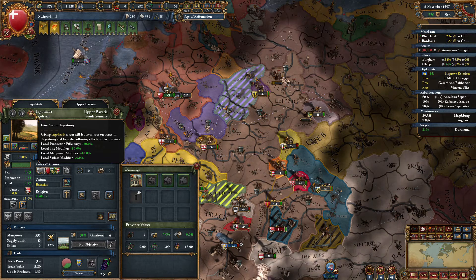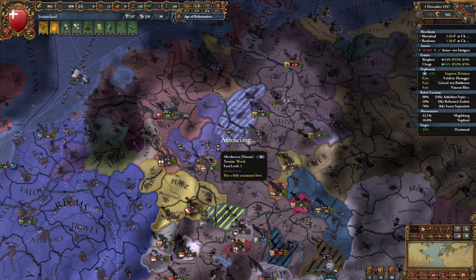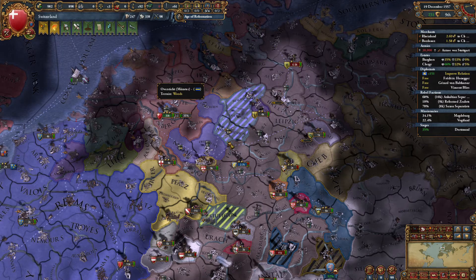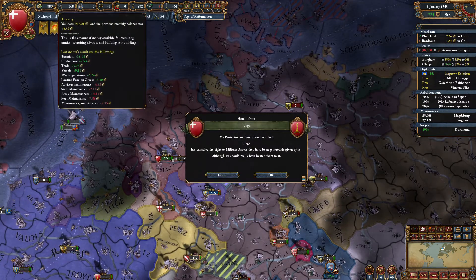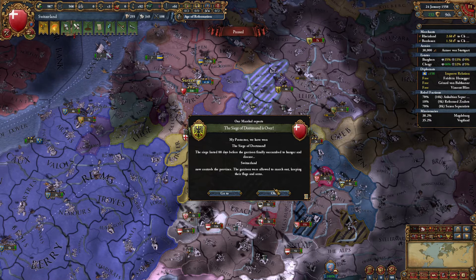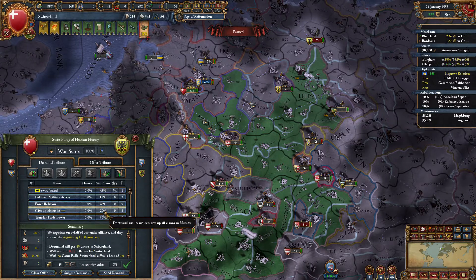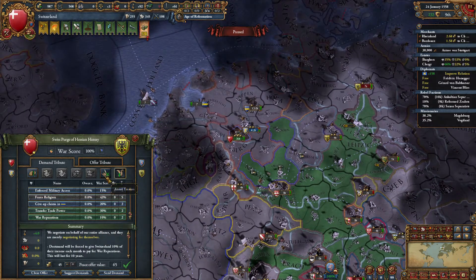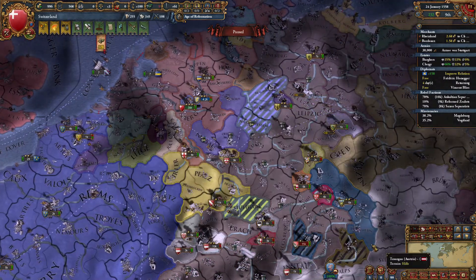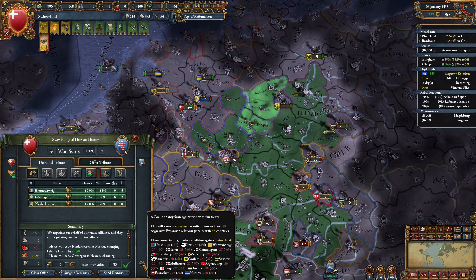It gives extra production tax modifier, local ban power modifier, and sailors modifier. Well, we don't care about sailors but we care about all those other things. Almost a thousand ducats just sitting in the bank. We're only gaining four ducats a month but renting out our condottieri is worth a lot.